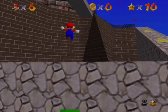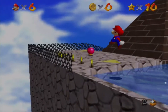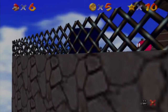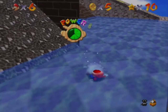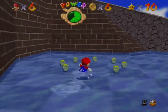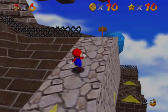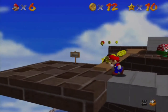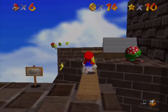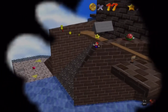I want to do one more power star — it's called Blast Away the Wall; it's pretty awesome, easy, and fast. You need the cannon unlocked for this one — it's actually required because you have to blast away the wall. You want to aim about right here — boom, there you go. I took a lot of damage but I can heal up with these coins. You can blast away into the star but it might be dangerous and I don't recommend it unless you're really skilled. Go over here and up here, take it slow, and slide into it — there's your power star. Blast Away the Wall!